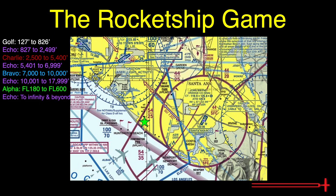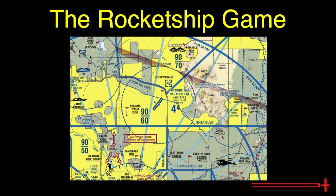We'll work through one more using the runway at Scottsdale, Arizona. If we took our rocket ship to the center of runway 21, we'd expect to be in Delta airspace from the surface to 3,999 feet MSL. We know that the Delta airspace stops at 3,999 because of the negative 40 shown here.